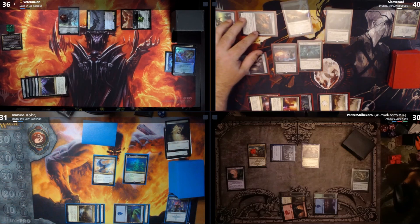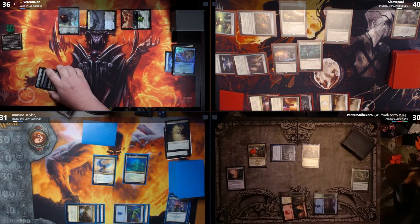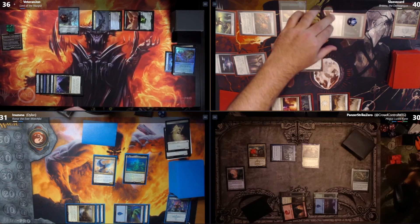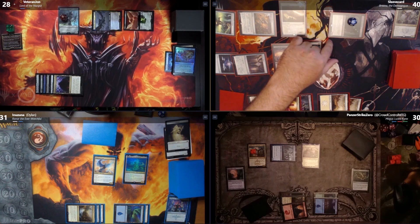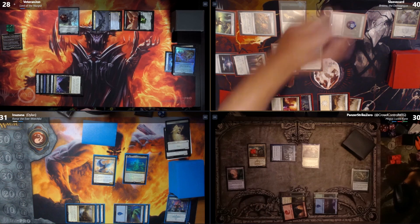I'll cast Citadel Siege, choosing Khans — at the beginning of combat on my turn, I put two +1/+1 counters on target creature I control. I'll toss those on Necropolis Regents as I go to combat. John, I'm swinging at you for eight in the air. I'll take all eight, going down. When it deals combat damage, Necropolis Regents gains eight +1/+1 counters, going up to 15 total. I'll pass, untapping Victory Chimes.